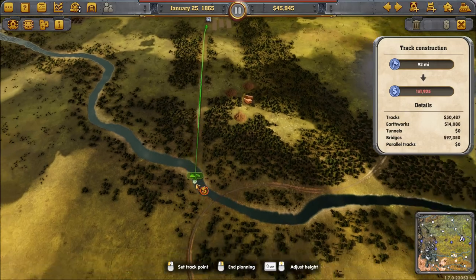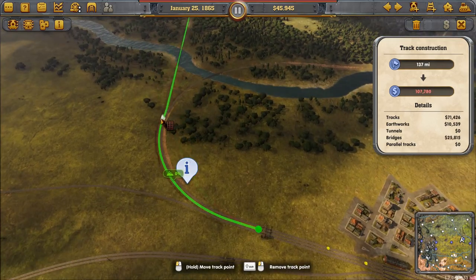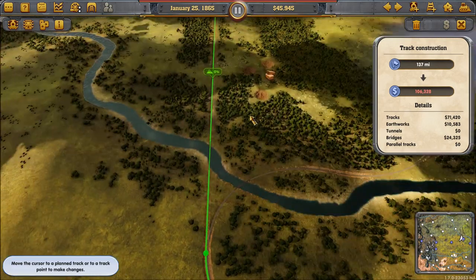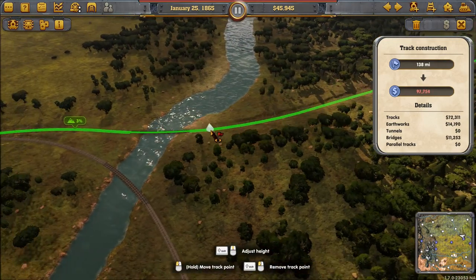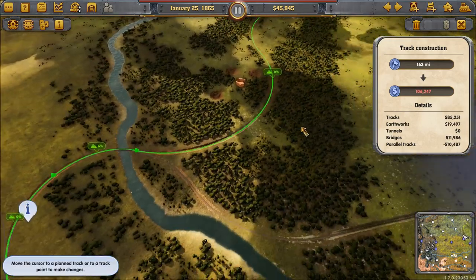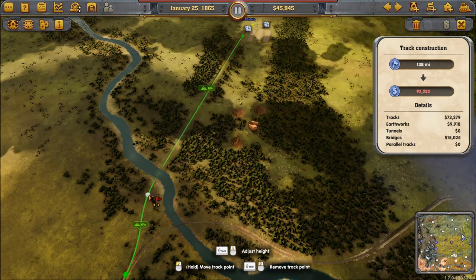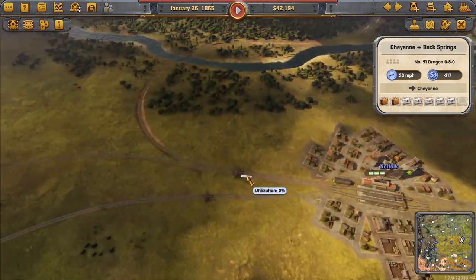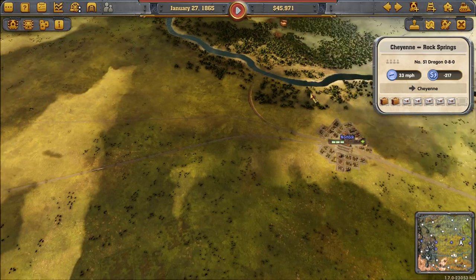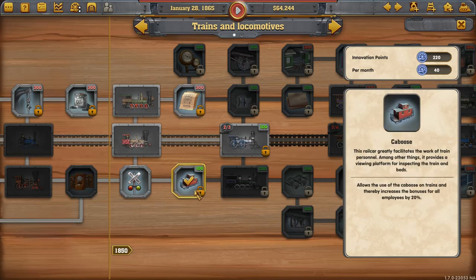We don't have enough money for it but let's give it a shot anyway — it should be possible. Just aligning it here so parallel tracks. That's a beautiful bridge but we could make a shorter one — even cheaper. When we have 100,000 we'll do that. Let's look at the innovation: Standardized Components reduces purchase price of new locomotives. Caboose — allows use of caboose on trains and increases the bonus for all employees, but we don't have any employees yet.